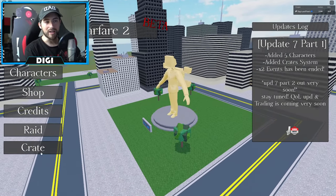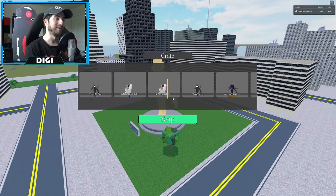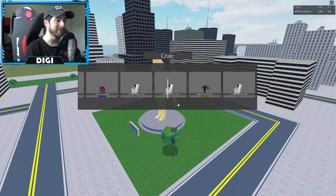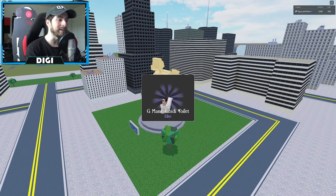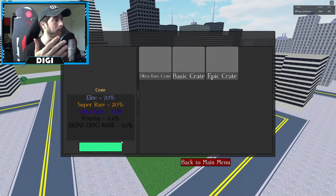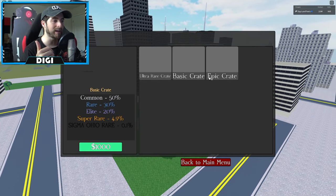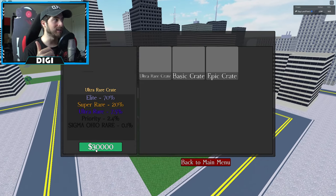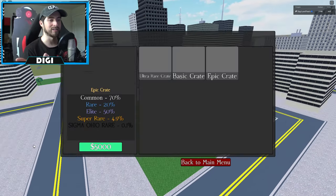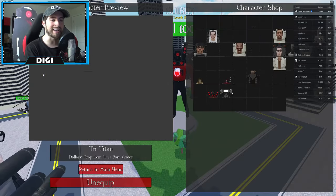Let me open one real quick — it feels like I'm playing CS:GO right now. J-Man's Gibby Toilet is an elite drop. However, I already have it, so I wonder if you get money back when you get a duplicate. My crates broke after that, so let's go ahead and check out the characters.